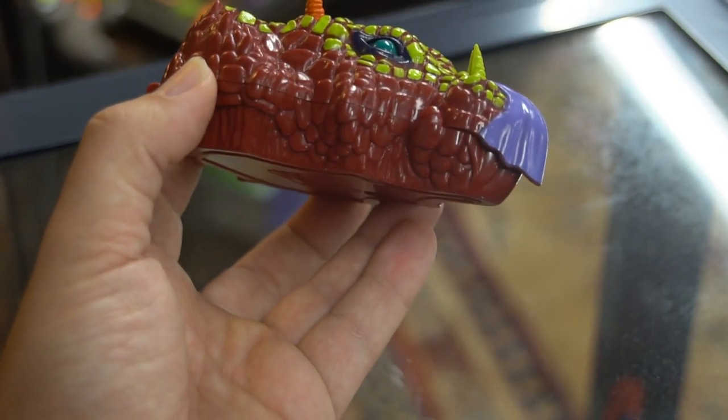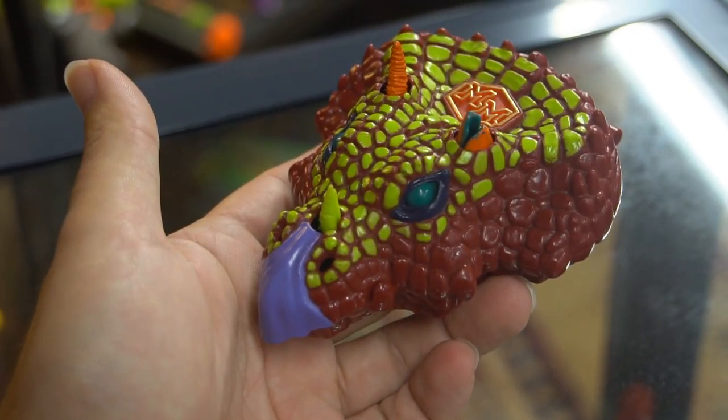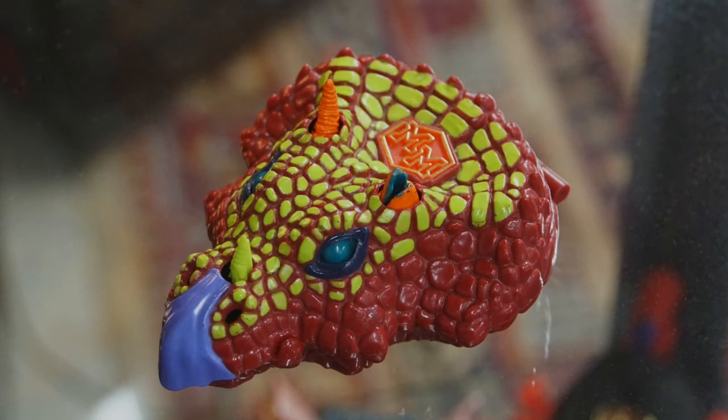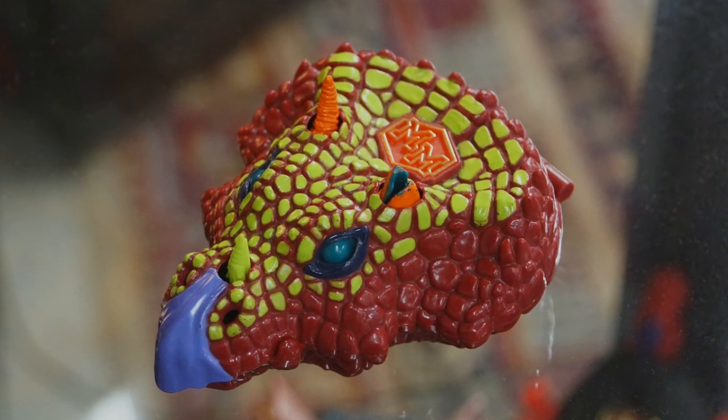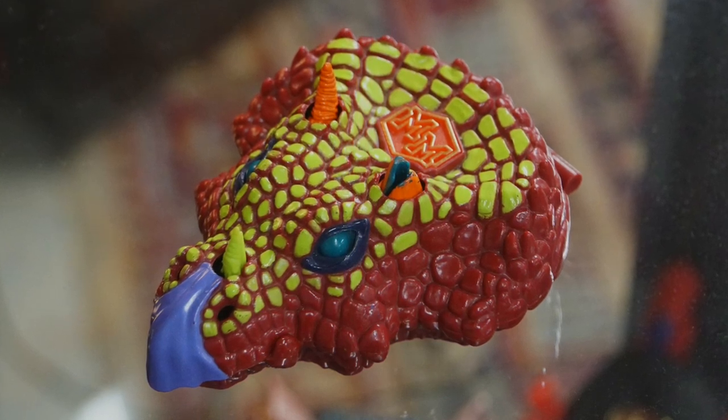There's a lot of color happening here, even though the sculpt looks pretty decent compared to Doom Dragon. Doom Dragon is broad and flat — it doesn't have a whole lot of detail on the outside — whereas they did a fantastic job of making a more reptilian looking head here. I just think the colors kind of ruin it, but it's Mighty Max and I'm not going to get too hung up on the colors.